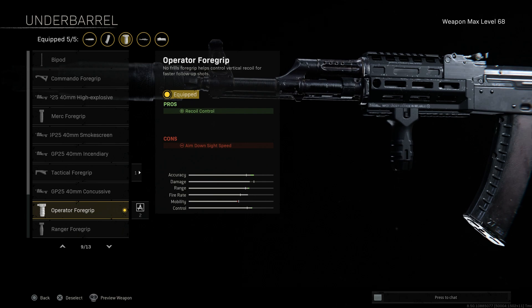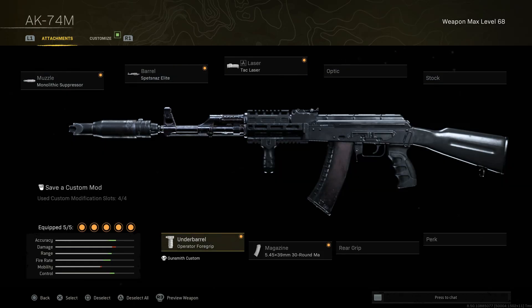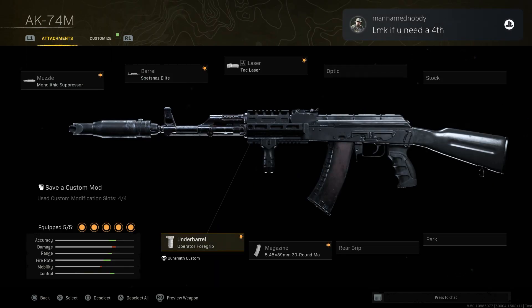I choose the Operator Foregrip over the Commando for a lot of my grip choices right now, especially over the Ranger, just because you don't get that movement speed penalty. Really good underbarrel option — if you haven't used it yet, I would definitely check it out.